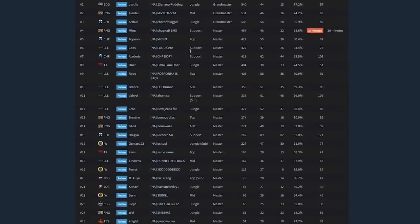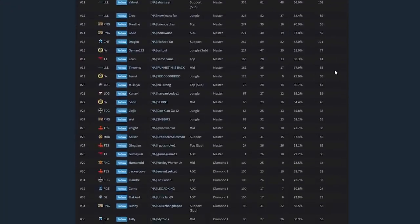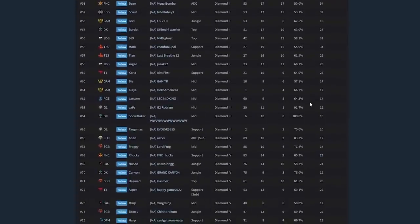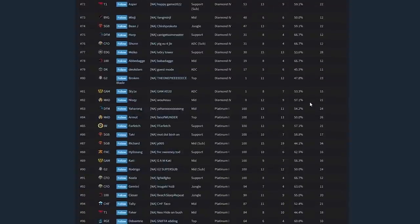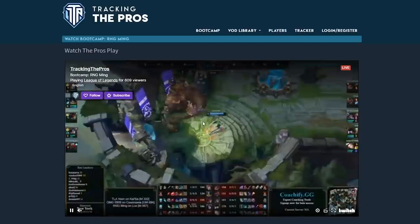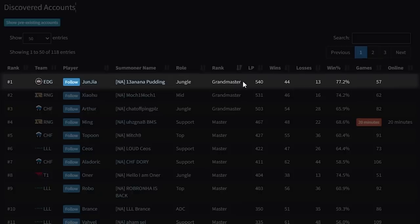This is a list of almost all the Worlds players and their NA account summoner names for solo queue. I'll scroll fairly slowly but you may need to pause it. I'll leave a link below — the site gives you stats and alerts you when they're live. You can also see who's in ranked and how their games are going; the highest ranked player so far is already Grandmaster with 540 LP.